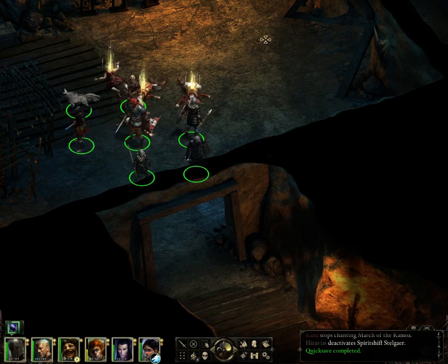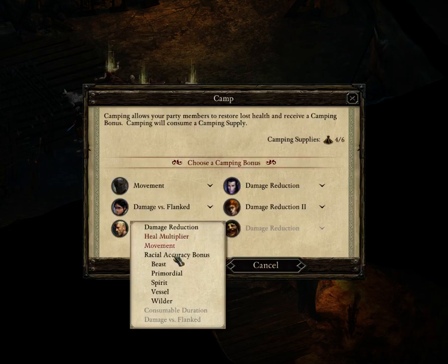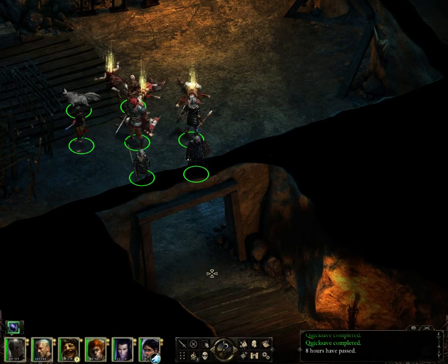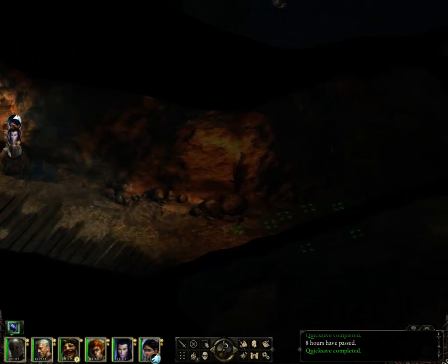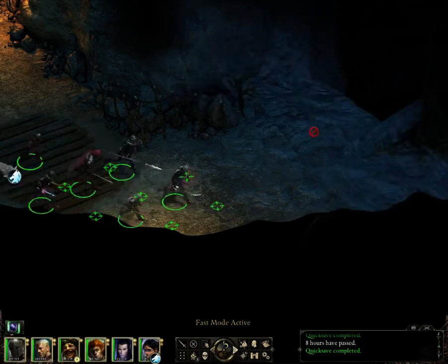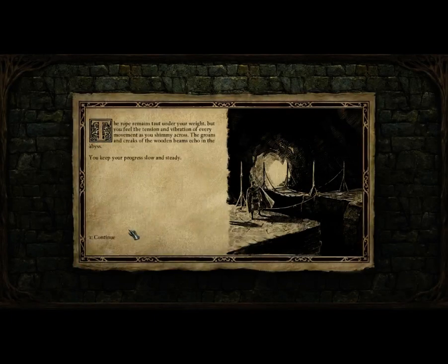This place seems to be pretty safe, so let's go ahead and make camp. How about some movement bonus instead, because we don't seem to be encountering a particularly large quantity of vessels. Quick save again. Head back over here - through here, I think. Double time it, because basically there's nothing here to bother us anymore. Click this - shimmy across the chasm.